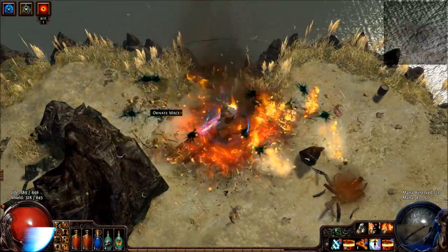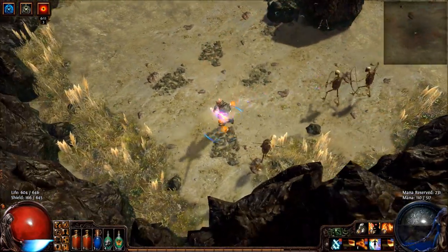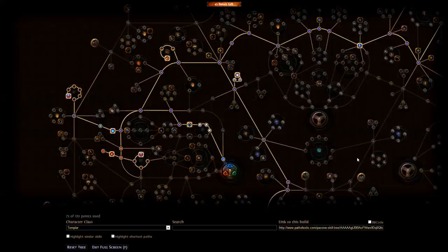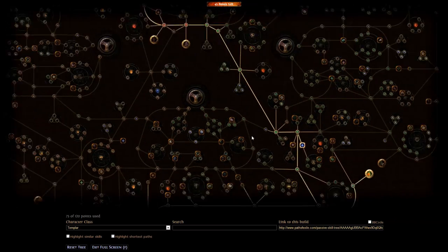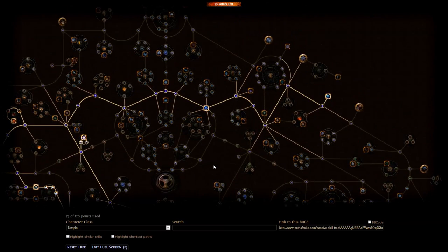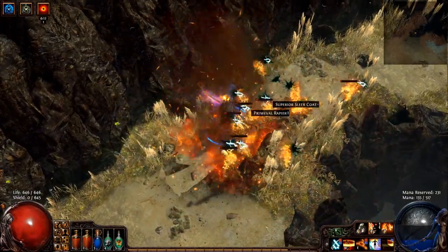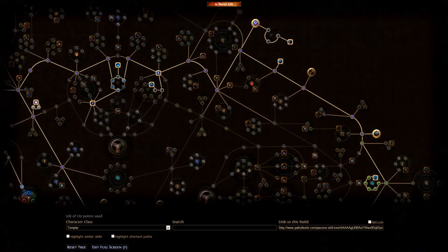From there, get the armor and ES nodes to the left of the Templar starting point, then proceed towards CI. This is what the build should look like around level 75. From here, just complete the build as you see fit, naturally taking the last three keystones and ending in something similar to this.